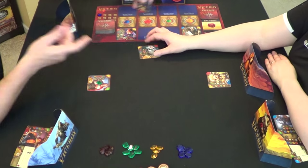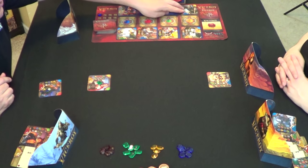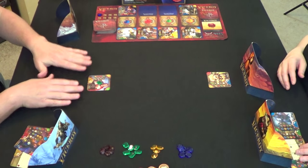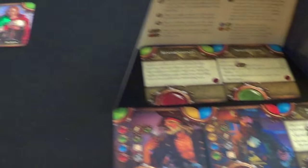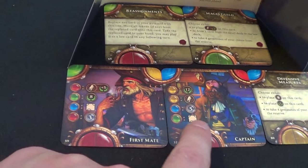I'll get the captain, she'll get the regent. These two cards will slide up and be available next round. Now we're going into the deployment phase where we'll start building our pyramids. Law cards can be played for free anywhere in your pyramid as long as they are adjacent or build upon the structure. Character cards require you to pay gems based on the color and the level.